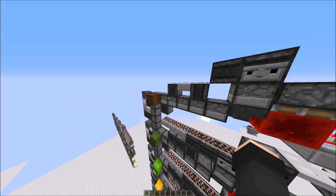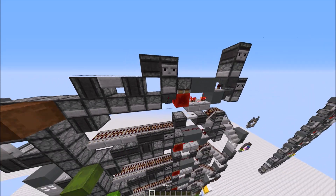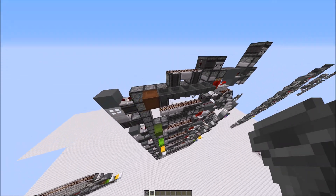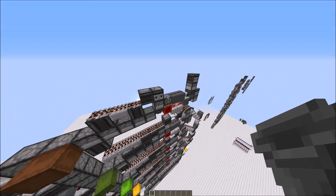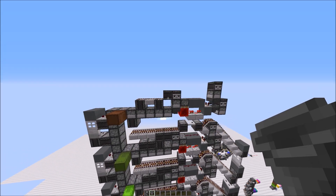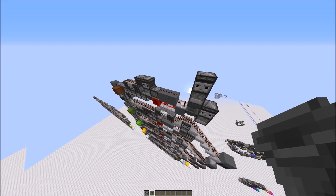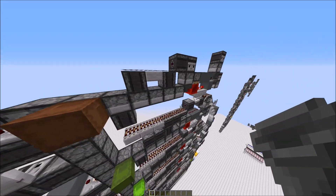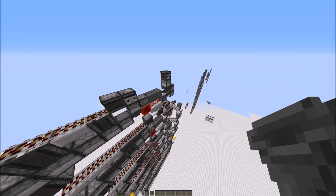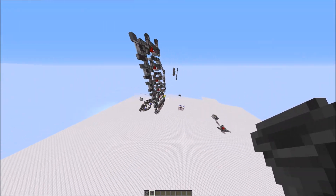Therefore the machine would almost simulate hoppers — like if I had a hopper line going sideways like this — however with more capacity and way less lag, especially when the machine is not working. Since it is segmented, I will later explain why it is possible to turn off parts of it. Therefore you don't need to run the whole machine at once.